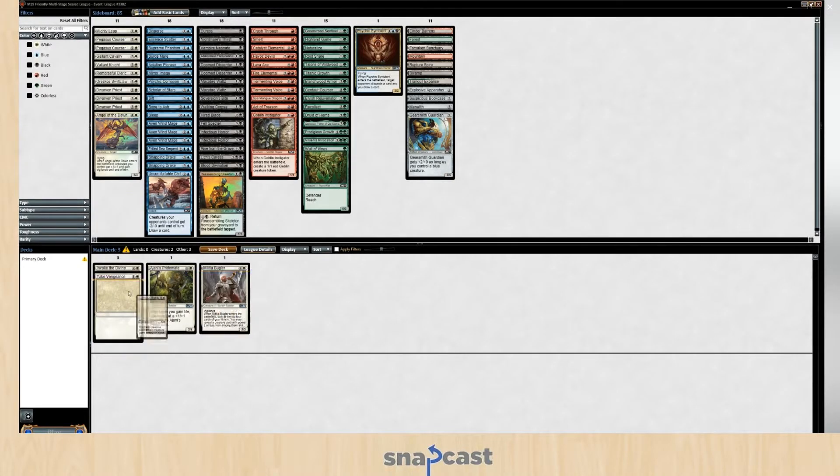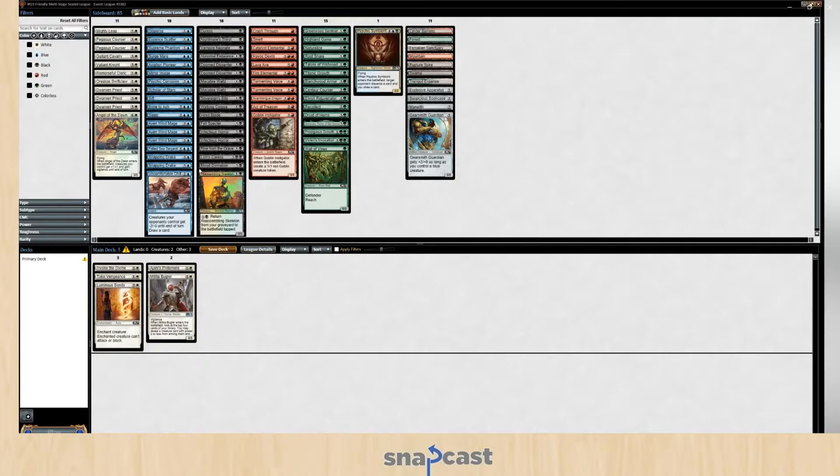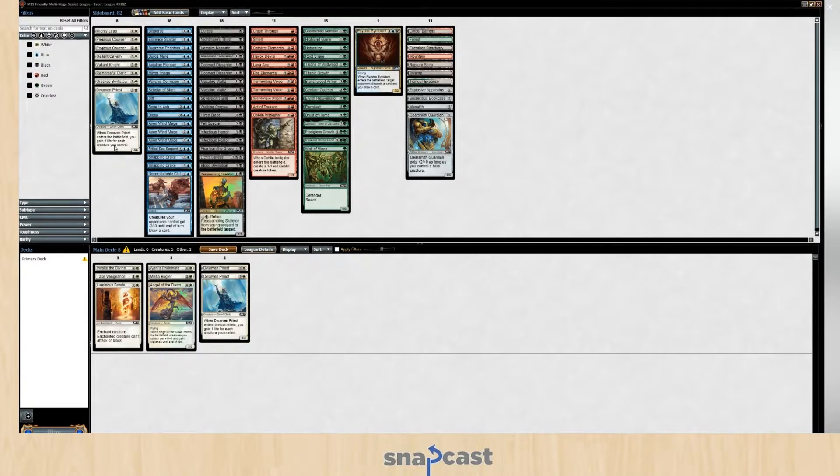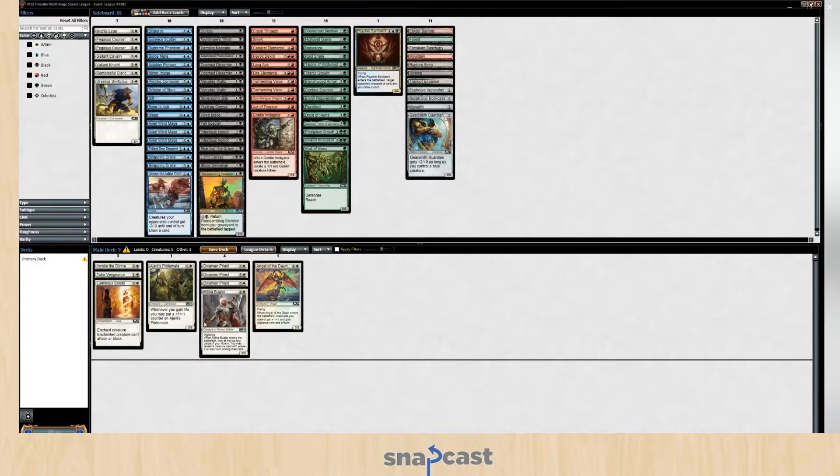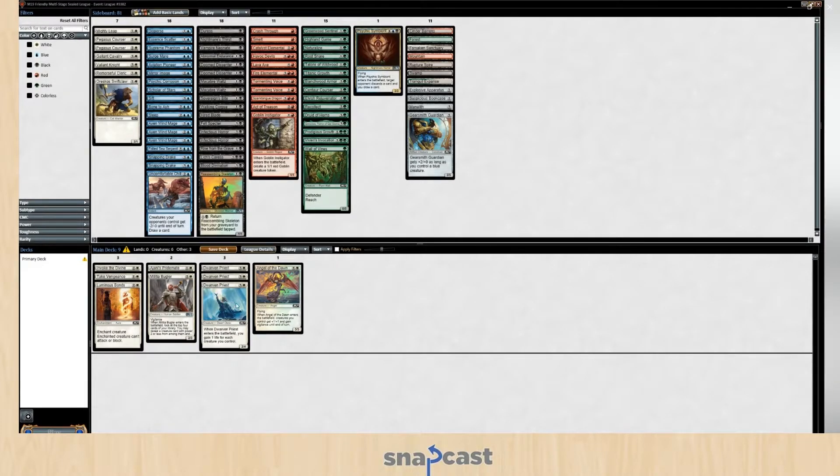Take Vengeance — we want to kill things. Luminous Bonds continues to neuter attackers or blockers. Militia Bugler finds smaller dudes. Angel of the Dawn — definitely a big hitter. The Militia Bugler can actually grab all three Dwarven Priests and the Ajani's Pride Mate. So with four other hits in a 40-card deck when you open up with seven cards in your hand, the hit rate is about 50%, and that doesn't include all the other things I'm playing.